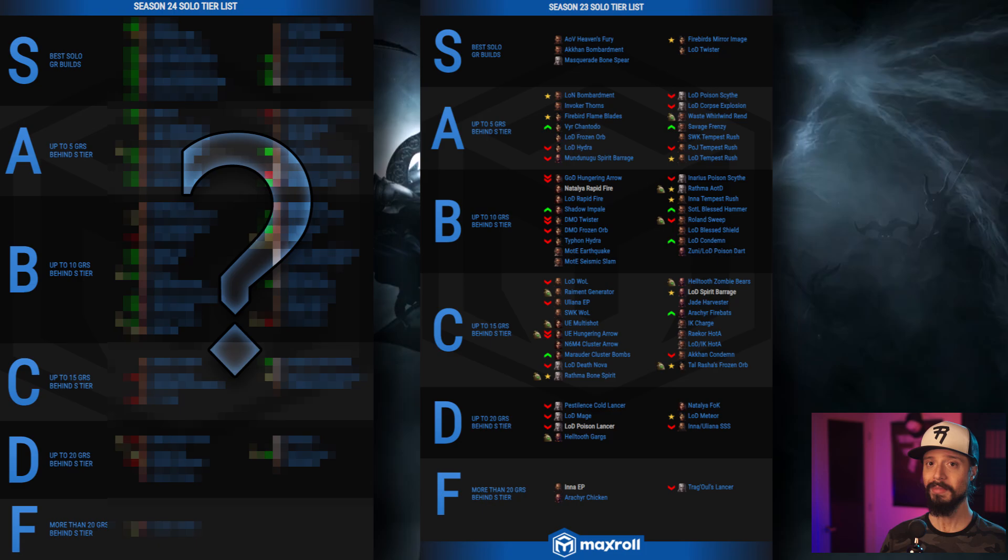The builds topping the leaderboards one or two weeks in may not be the same topping the leaderboards at the end of a season. Going back to our tier definition, you can expect B tier builds, for instance, to be reaching an average of 10 greater rift levels lower than S tier.